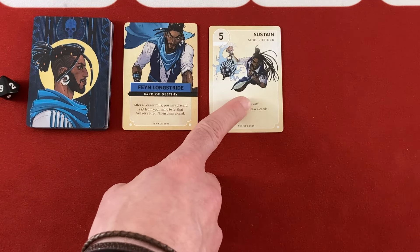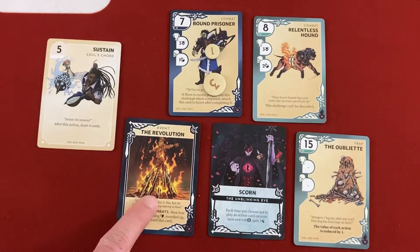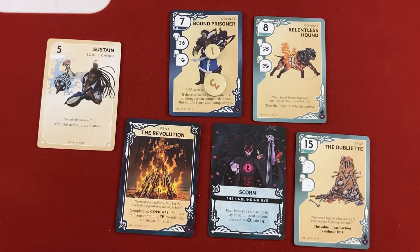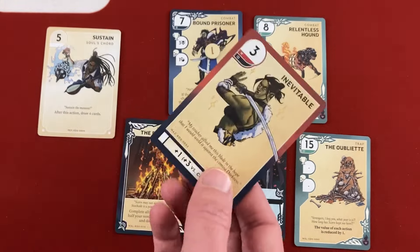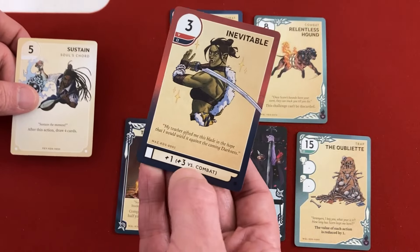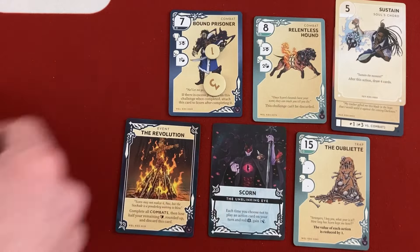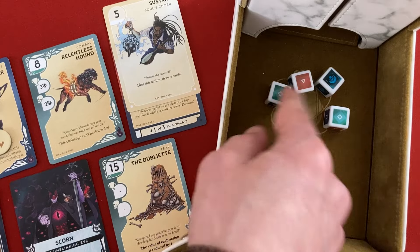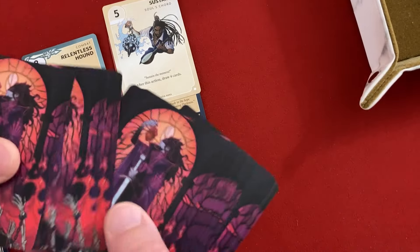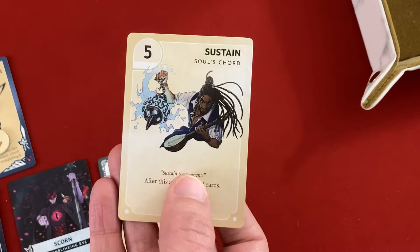Fane doesn't have many options. We try to take on the Relentless Hound using his remaining card — a four right now due to the Oubliette. Naz boosts with a white card giving plus three versus combat, for seven total. We only need one success. We get it — plus one extra — defeating the Hound and earning three delve progress. We're not quite halfway. Fane gets to draw four cards from his lantern.